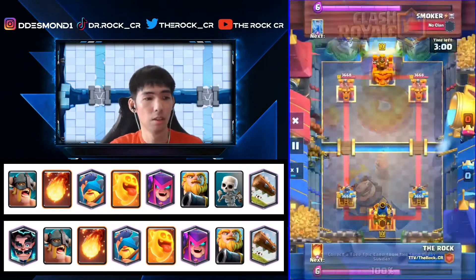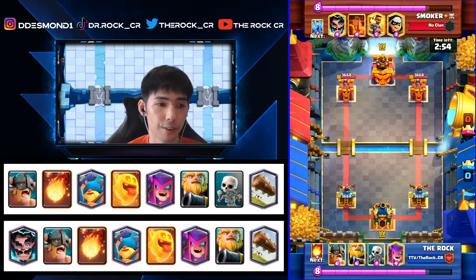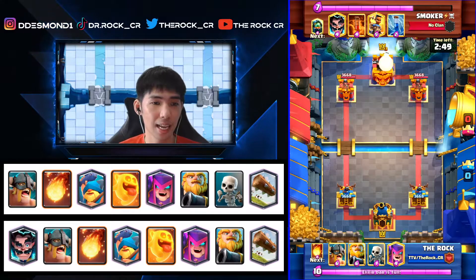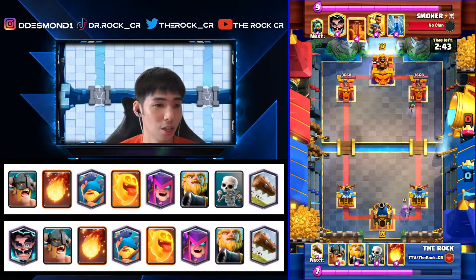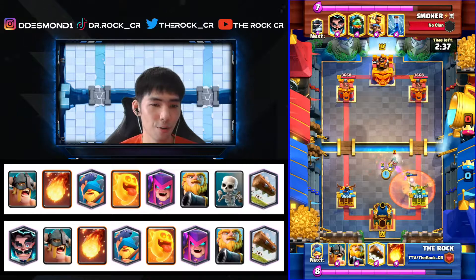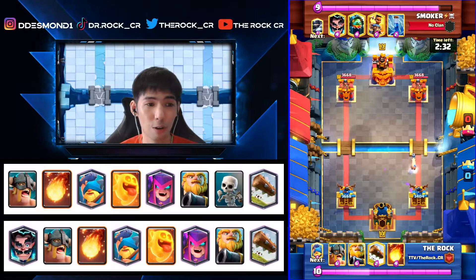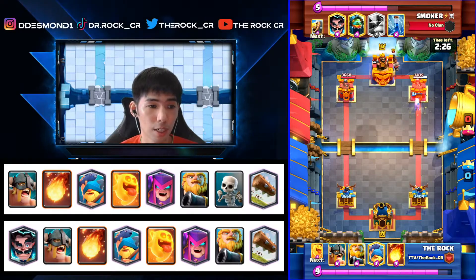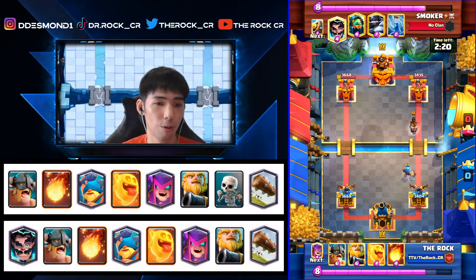Last replay — against Smoker running the Ram Rider Mega Knight variant. They have the Inferno Dragon. This deck does really badly against any form of Inferno, especially Inferno Towers, because you have no reset — no Zap, no Barbarian distraction, absolutely nothing. Against the Inferno Dragon you have one reset: Fireball. But it's not worth it if you have to do RG + Fireball against a four-elixir Inferno Dragon. You can only really do it towards the end; if you do it too early you lose because it hits a 10-elixir push for a four-elixir dragon and you probably still lose your RG quickly after the retarget.